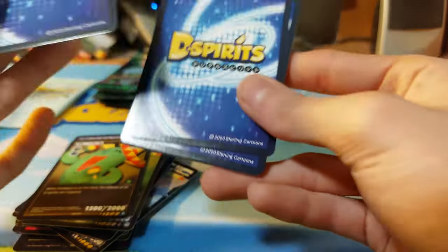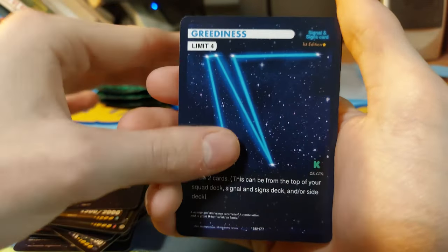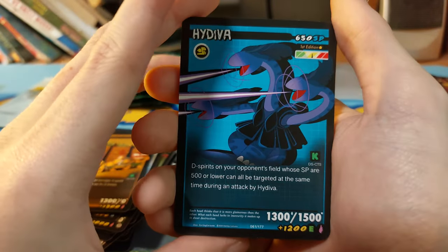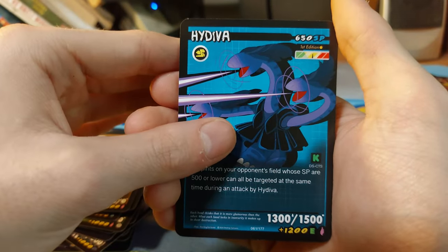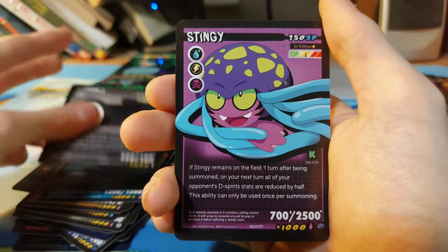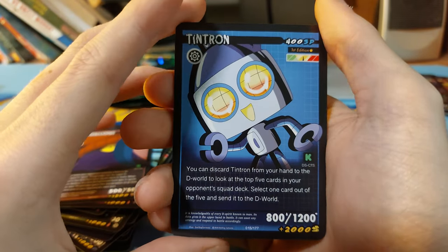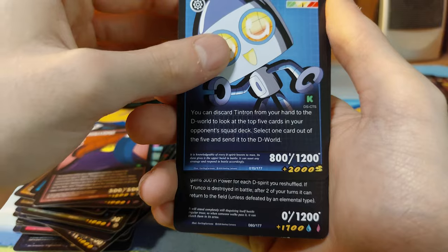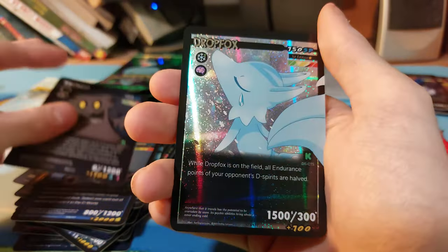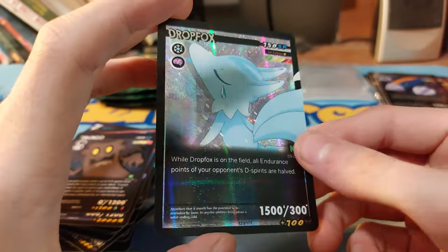I do hope they keep the four different pack arts — that would be really nice. Drag With Me, Greediness, Hedgehog, Hut Tiki — oh, that's a Hydra, yeah it's a Hydra, that one's creepy — Stingy, Tin Ton, Tronco, and our foil is Drop Fox. Really nice foiling.